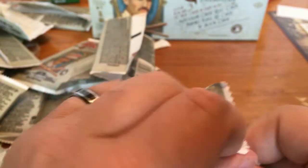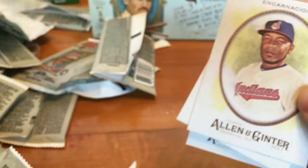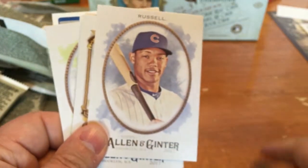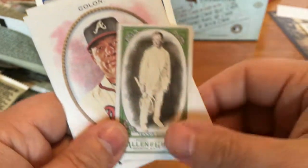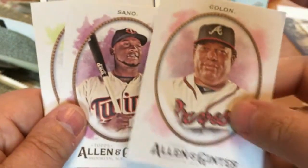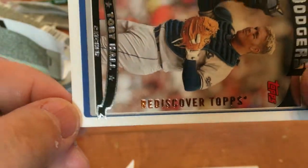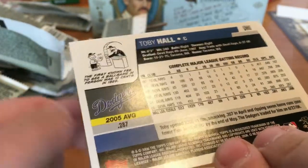Last pack: Edwin Encarnacion, AJ Reed, Addison Russell. What a Day Andrew McCutchen. Another World Dudes Mini. Bartolo Colon, Miguel Sano, Jake Thompson. And a Bronze Stamped Rediscovered Topps — Toby Hall, Dodgers card from 06.